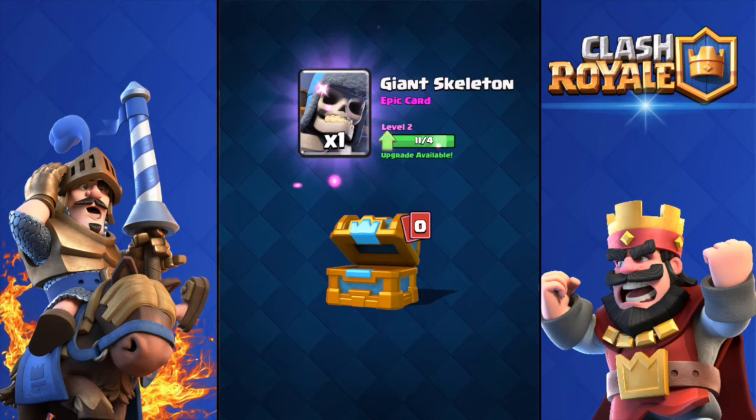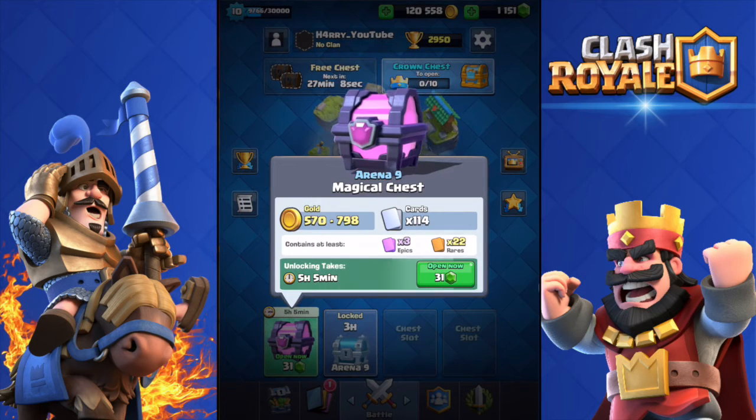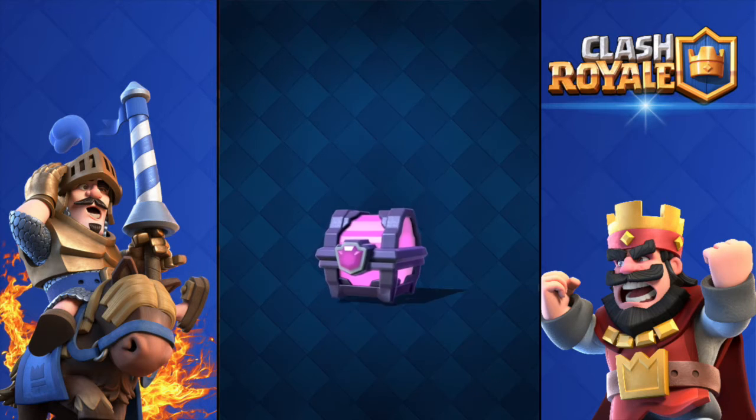Got an epic — a Giant Killer, not bad at all from just a crown chest. I'm still gonna open the magical chest just for the sake of it — 31 gems, 114 cards, and three epics guaranteed.